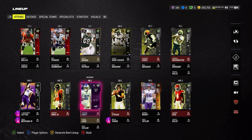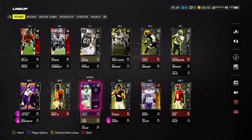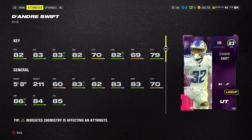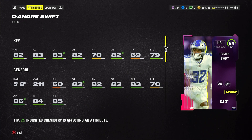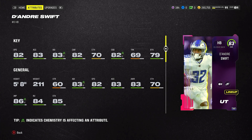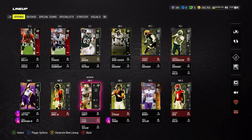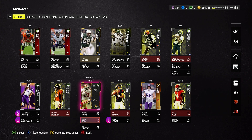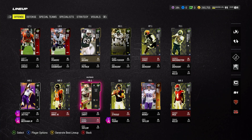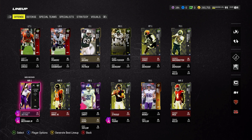Going to our running back position, we're still using the 83 overall DeAndre Swift. I think this is going to be our running back for some time — the 83 overall is really really nice. Speed-wise, 82 speed gets the job done. He also has 70 catch, which is pretty good for a running back in the early stages of MUT — and I throw to the running back a lot, so DeAndre Swift is perfect. Frank Gore is the backup from the Captain's Field Pass; even maxed out at 85 he's 79 speed, so he should never be more than a fullback.